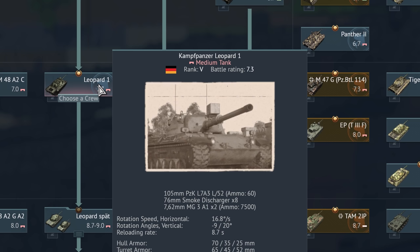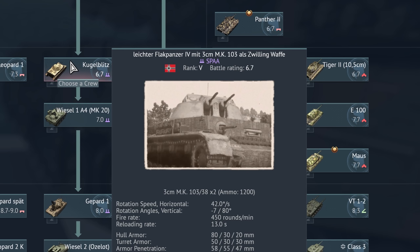Can I just mention how much simplified the names are in post-war German vehicles compared to the remnants of the Second World War — with the just casual leichter Flakpanzer 4 mit 3 cm Motorkanone 103 als Zwillingswaffe. Pfft, it's easy.